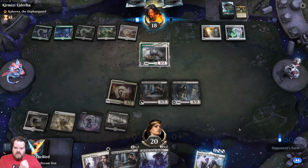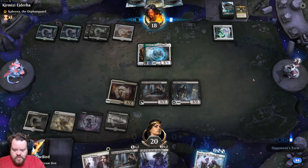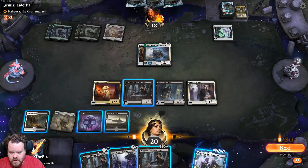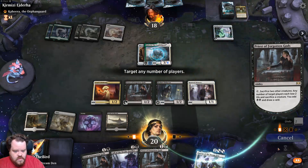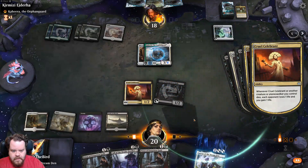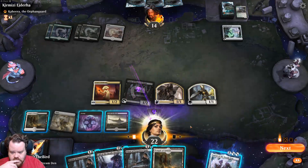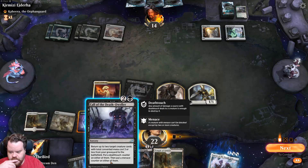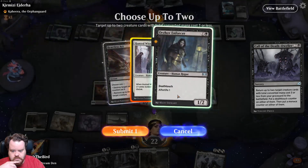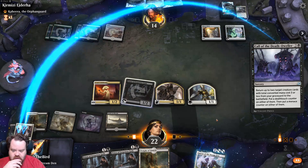Now they can play something and give it hexproof, and sort of be out of mana. Hunted Witness — target you. Yes — a lot of stuff is going to happen. Afterlife one, get to draw a card and add black-black. That happens! Finally got a game where it's not just a stupid cat game.